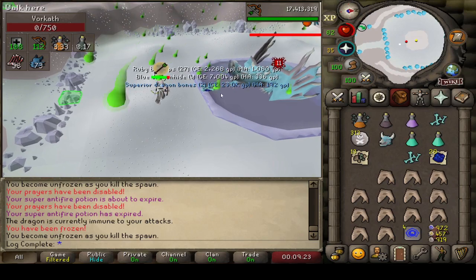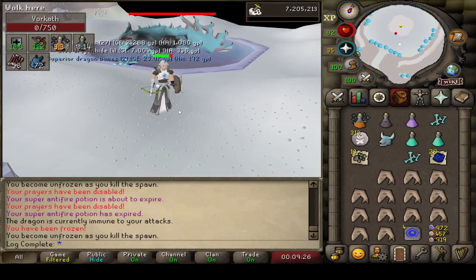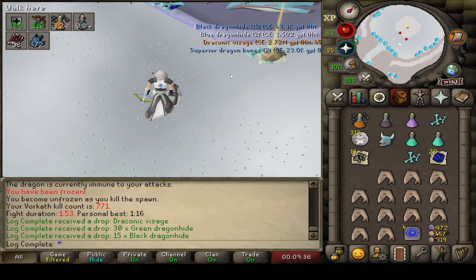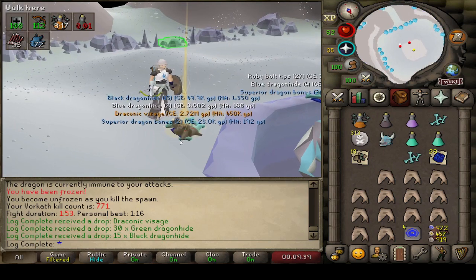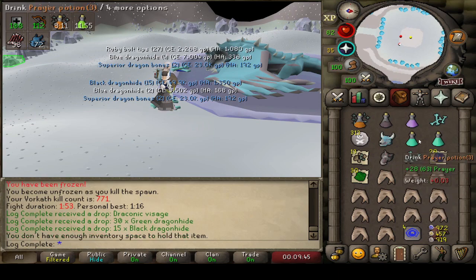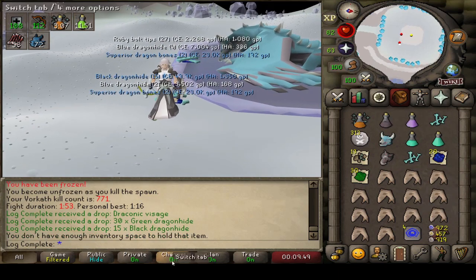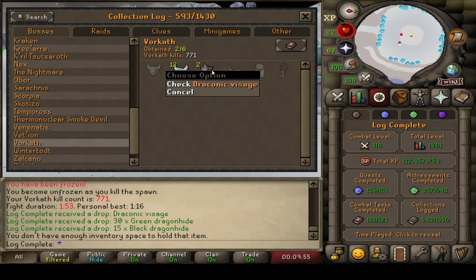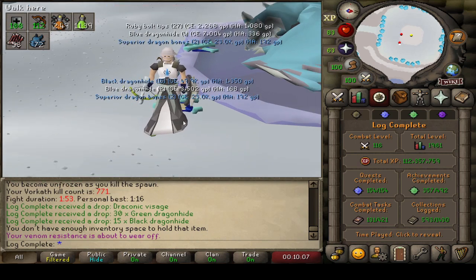This is going to be KC number 771 coming in at Vorkath. No! That is not what you want to see here — oh my god, not a Draconic Visage. That could have been a Skeletal Visage. Oh no. Why does this game troll me with these duplicate drops? Two Draconic Visages coming in on the account — it could have been a Skeletal Visage. Oh my god it feels bad. That is not what I wanted to see.